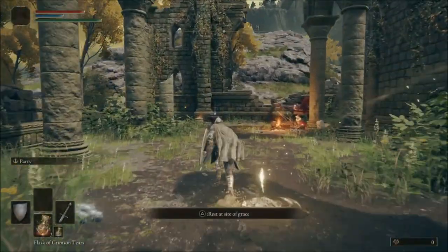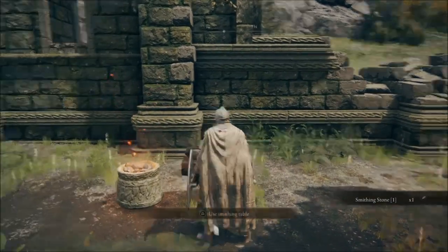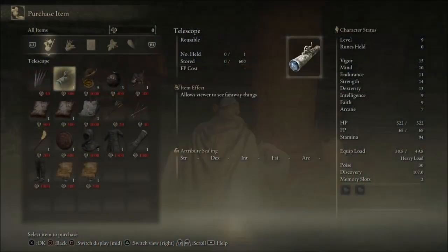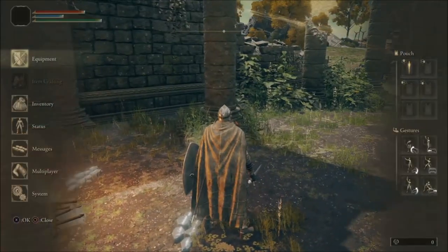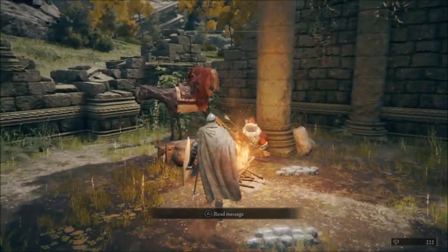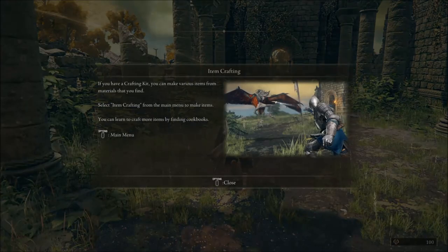Take this Grace here. This is for crafting your weapons and making the strongest build, which we'll talk about later. This is the merchant, and what we want to get is the crafting kit because it's very important. We're going to use the runes we got from outside to get the money, buy the crafting kit, and keep going with our quest.